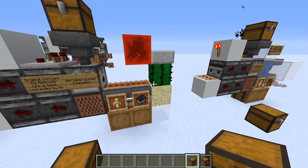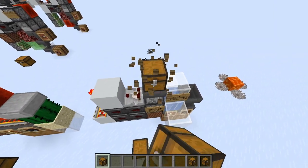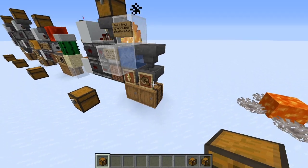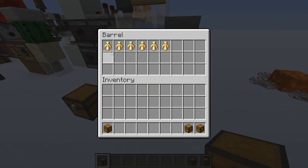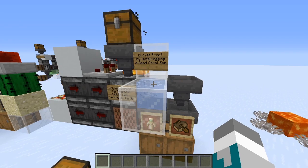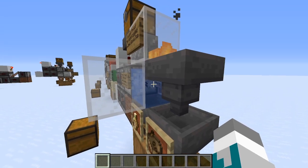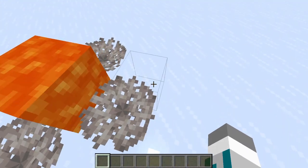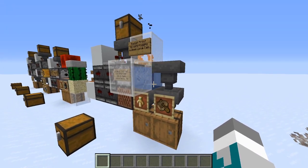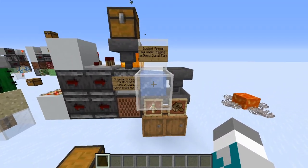We're just breaking the minecarts with a cactus. And we can do the same thing with boats — the boats are going to get dispensed and put on top of the water, get broken by the fire, and then get ejected into this hopper, while the totems are going to land in the water and get picked up by this hopper and land in this left barrel. We made this boat sorter bucket proof by waterlogging a dead coral fan. Dead coral fans have no collision box, they're waterloggable — which means you can't dispense a water bucket into a waterlogged block — and they also block lava from spreading.